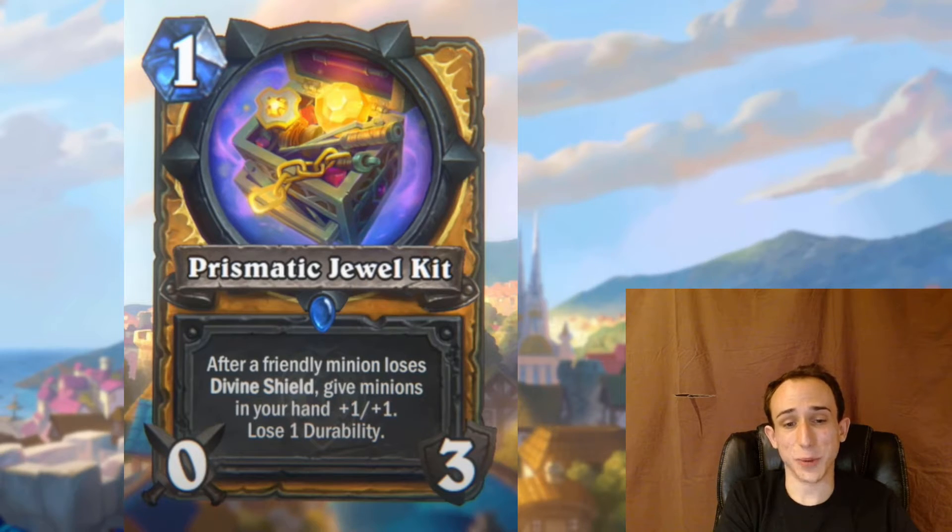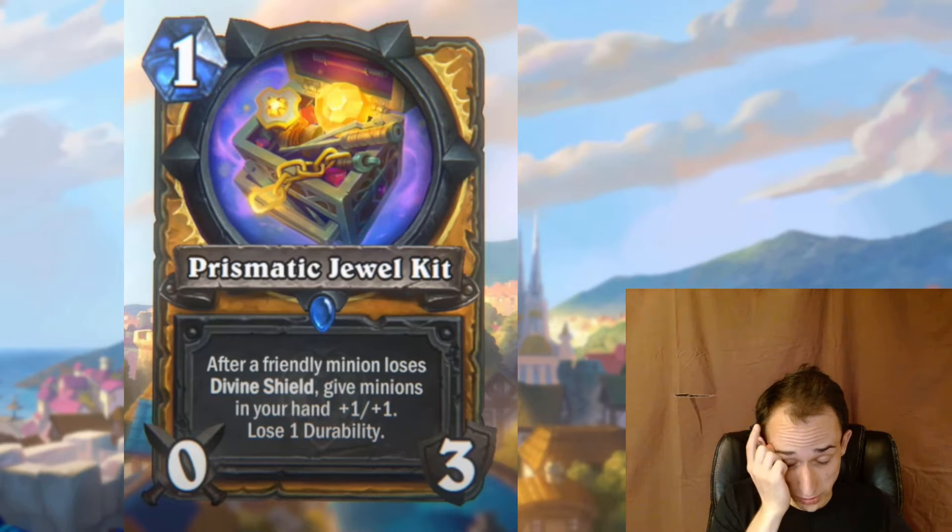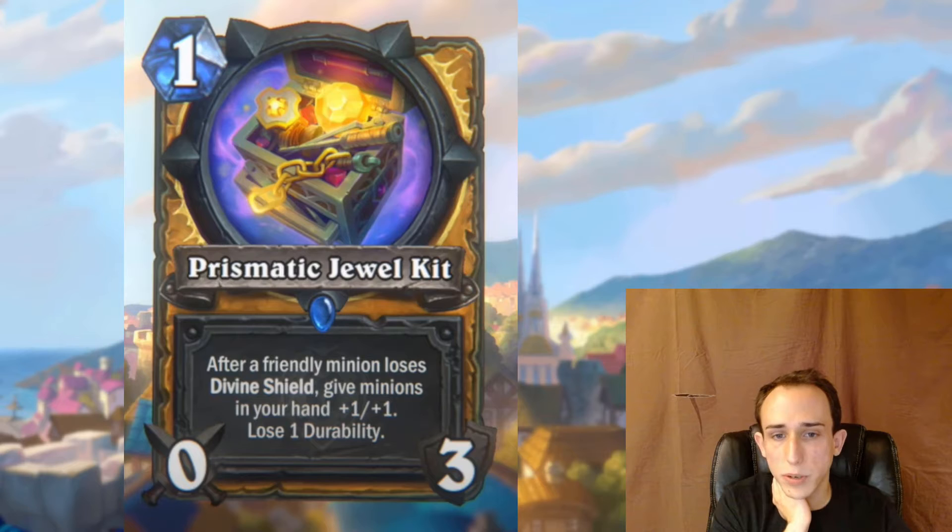If you play Prismatic Jewel Kit on turn one, by turn two or three when you want to play another weapon it might have already gotten some use. Also, when you have a minion with divine shield you effectively double the usefulness of buffs — you attack twice as much. If you give it plus one attack you're basically giving it plus two because it's guaranteed to survive a hit. So if you're running a divine shield synergy deck, your minions benefit more from buffs than minions without divine shield. There's a lot of moving parts here.